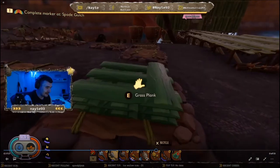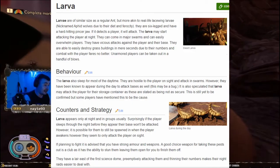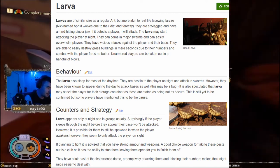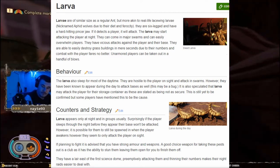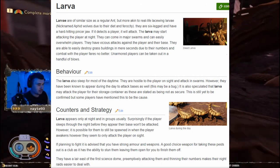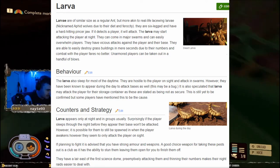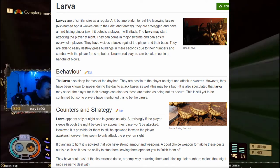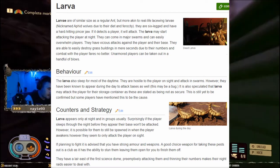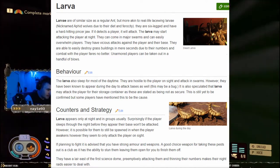Moving on to the larva, which is apparently classed as an ant. Larvae are a small, similar size to a regular ant, but are more akin to real-life lacewing larvae — nicknamed 'antlion wolves' due to their diet. They are six-legged and have hard-hitting pincer jaws. If a larva detects a player it will attack, and they may start attacking at night. They come in major swarms and can easily overwhelm players — they have vicious attacks against players and their bases, able to destroy grass buildings in seconds. The larva also sleeps most of the daytime, though they have been known to appear during the day and attack bases as well, which may be a bug.